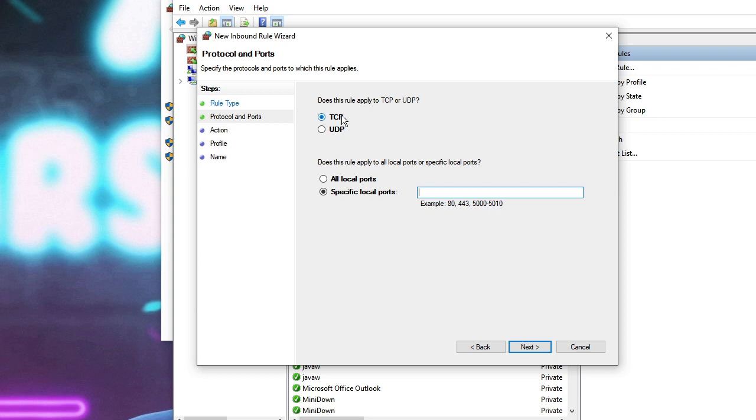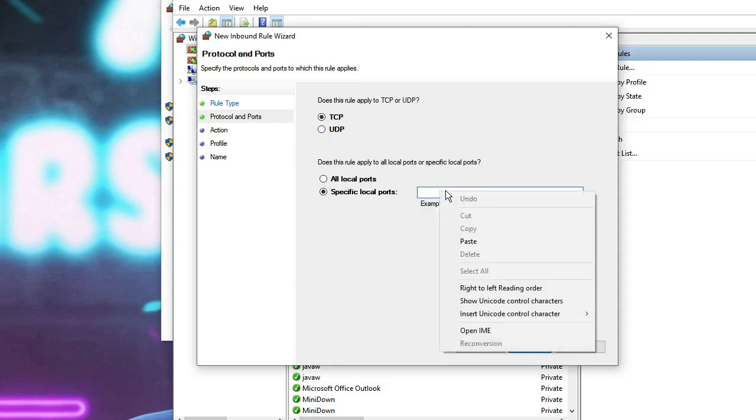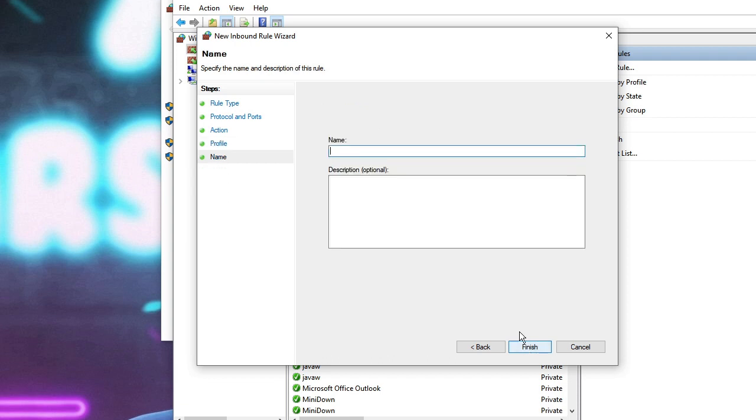We need to create two different rules — one for TCP and one for UDP. First choose TCP, and in the Specified Local Ports field, copy the TCP port from the description and paste it here. Click Next, choose Allow the Connection, click Next again, make sure all three options are checked, then hit Next. You can name this rule something like 'Valorant TCP Rule' so you can easily find it later. Click Finish.